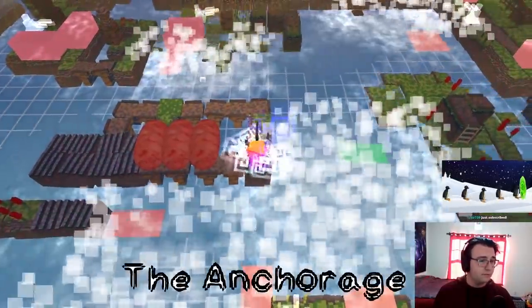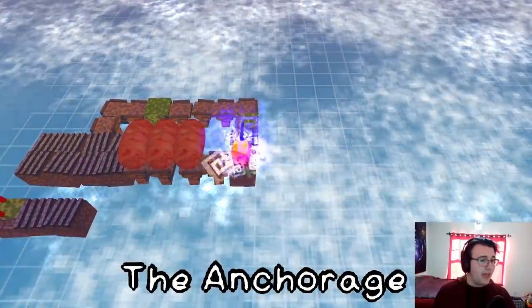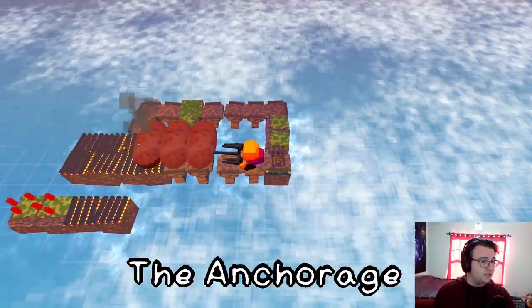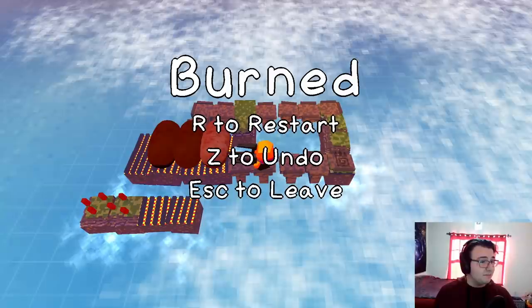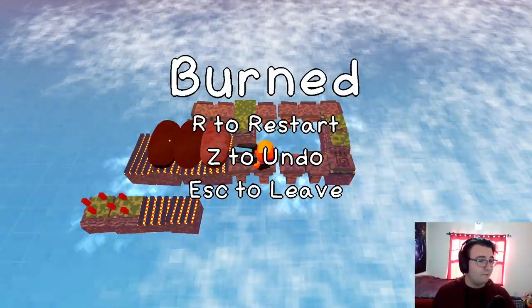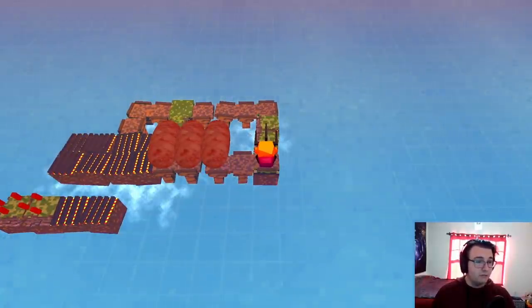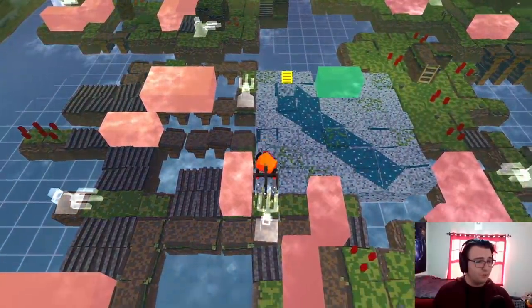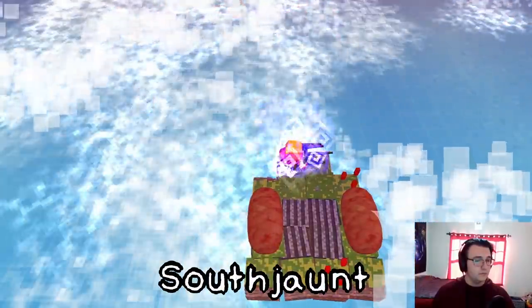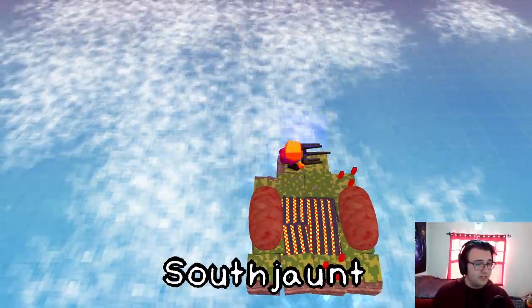Looks like we're meant to go here. The Anchorage. So the object of the game is to get the sausages onto their platters, I guess without burning them. This isn't the first level — oh my god, for real? Okay, I should find the first level. That's pretty weird. This one looks even easier. South Jaunt.